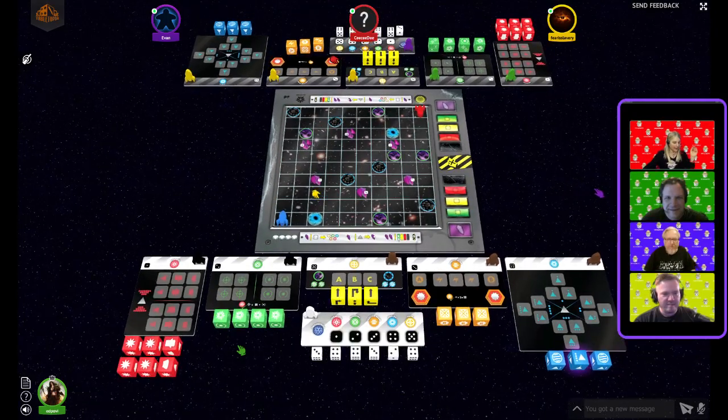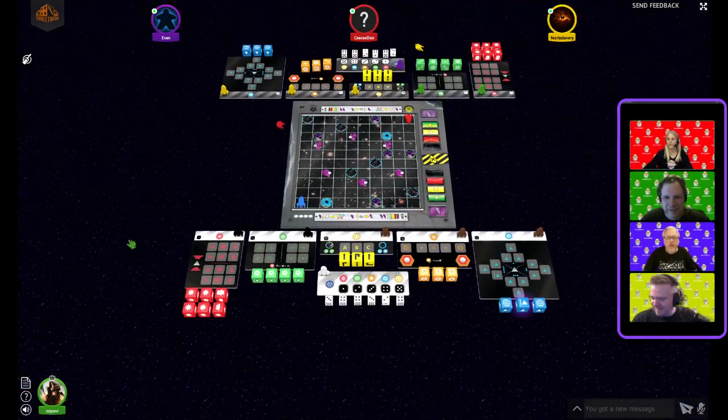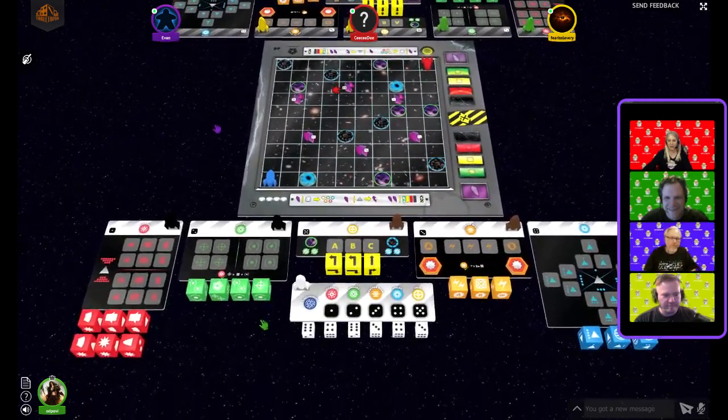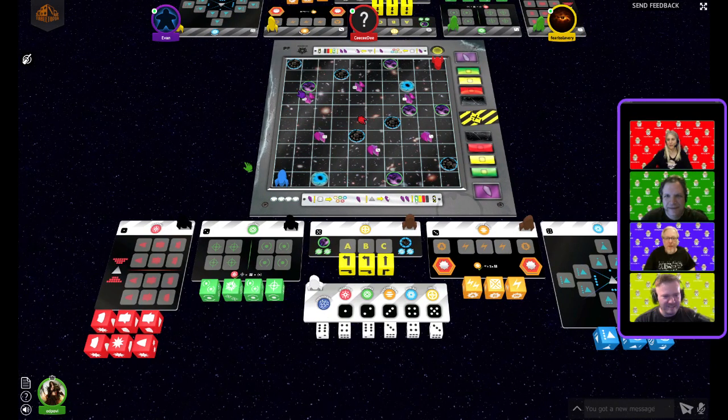I will run you through the rules. We're on Tabletopia tonight. You'll see each of us has our own hand moving around the game. Evan's hand is purple, mine is red. Ed is on a green background because he's the green glove. Mikey is purple, and I'm red.